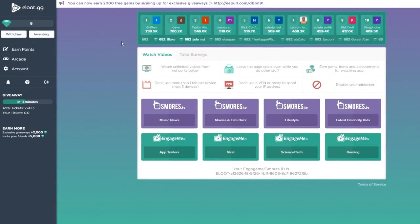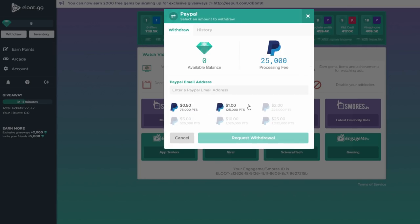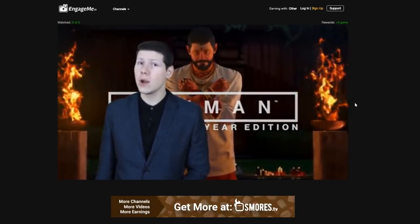Hey, what is up everybody, my name is Starlord. Before we get into today's video, I would love to thank today's sponsor, which is eloot.gg. Eloot is a website where you can earn free money for watching ads and completing quick surveys in order to earn credits on their website. These credits can be used to purchase things like Bitcoin, Steam wallet credits, and even be placed into your PayPal.